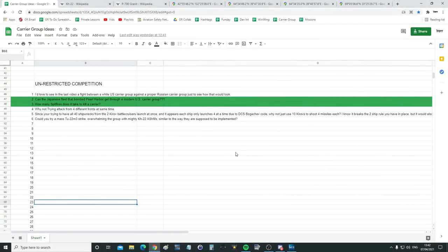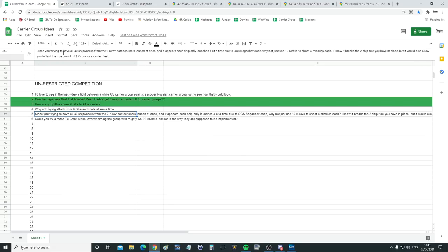Hello everyone, we hope you're all doing very well. It's time for the second video in our new series of how can you kill a modern US carrier group — something that is for all intents and purposes regarded as unkillable. Your suggestion today is: since you're trying to have all 40 shipwrecks from two battlecruisers launch at once, and it appears each ship only launches at the same time due to DCS code, why not just use 10 Kirovs to shoot four missiles each? I know it breaks the two-ship rule, but it would also allow you to test the true onslaught against a carrier fleet.